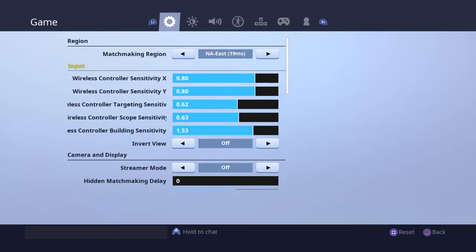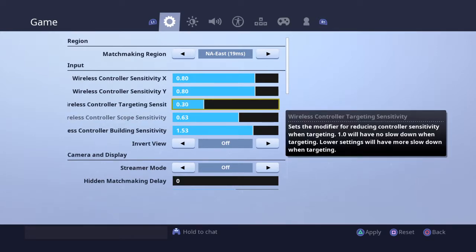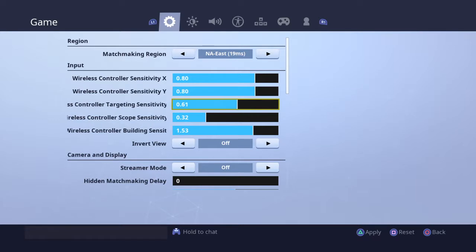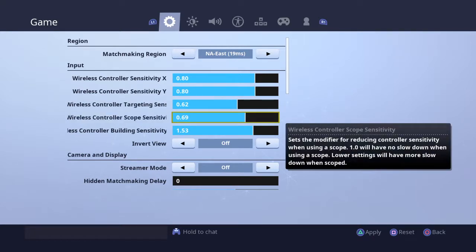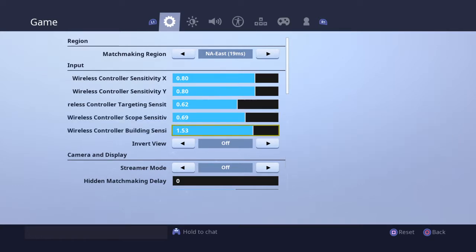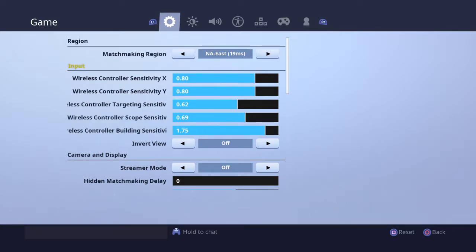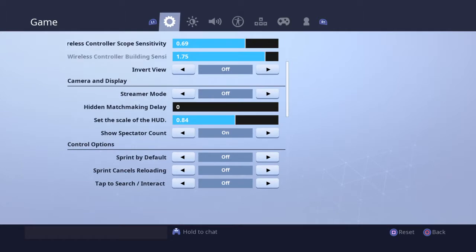I'm on NA East. I play on 8-8. My friends always mess this up when they're playing, so I just literally go to whatever. Apply — it doesn't really matter for me because it all feels the same. This normally would be on 7-5, I don't know why that's different. All this, you probably don't care about that, but no sprint by default.